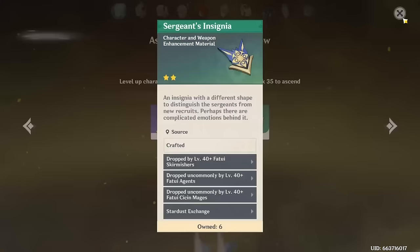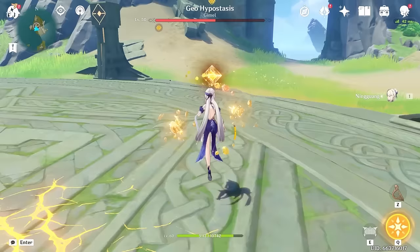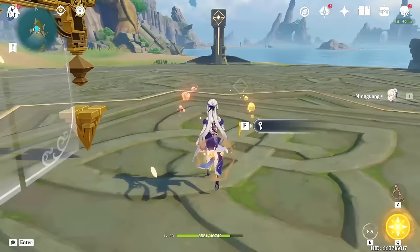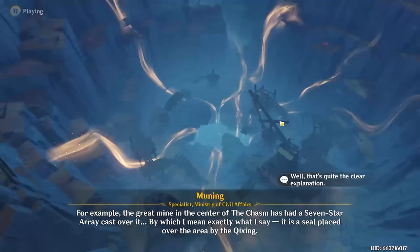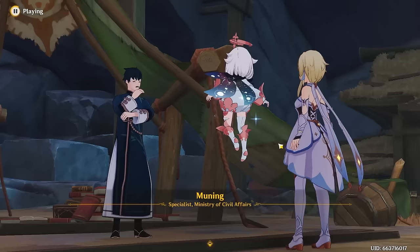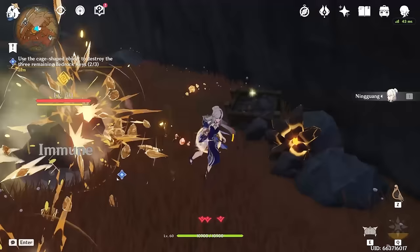Now I have to get to AR-35 to start Sumeru, as well as do the Chasm Dainsleaf quest. But first, I have to fight Geo Hypostasis again. I need eight boss drops, which means at minimum four fights, each taking around 12 minutes. On attempt 3 I only got one drop, meaning I had to do it five times. Thankfully after this, I'll never have to fight Geo Hypostasis again. Next was the Chasm world quest, and here I experienced the scariest thing in Genshin Impact — being chased by a Geo Mitachurl and two Geo Mitachurl Hatchlings while only being able to attack with Geo damage. Oh yeah, and there were also Geo Slimes. I was terrified.